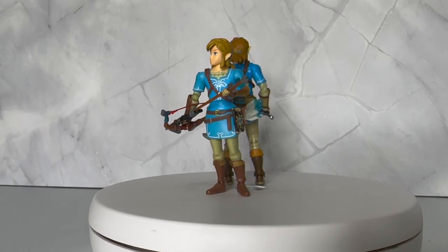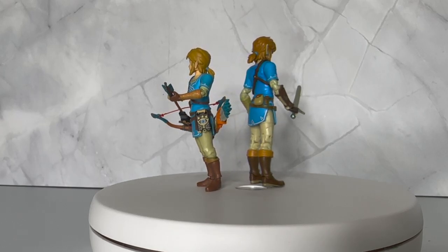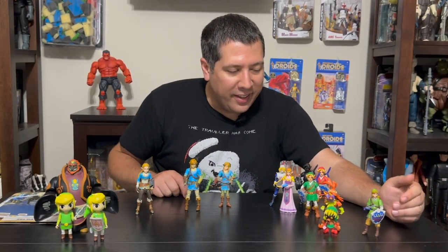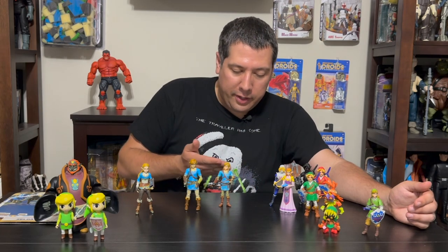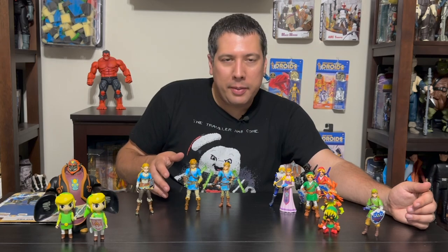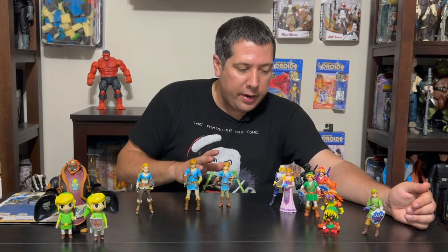So kind of glad they made a better one, and I hope they keep this as the new scale. Nintendo's World of Nintendo has always had the two, two-and-a-half inch scale, and then the four inch scale — or four and a half in Link's case here. But now they're up to a five inch, and I think it just works a lot better. You can do a lot more with articulation and detail, and I hope they keep this scale moving forward. It just looks a lot better than what we've had in the past.